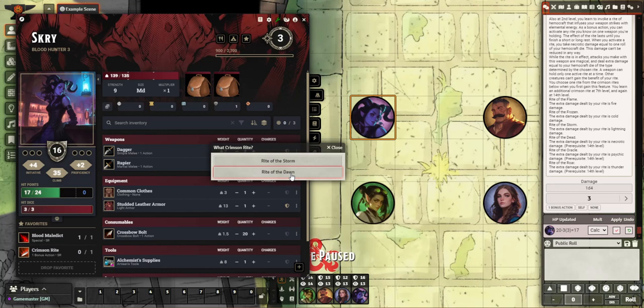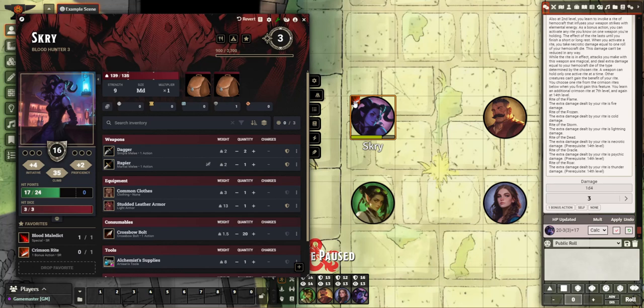You were correct that you picked Rite of the Storm, and you don't get the flame one and you don't get the ice one. But because you are a ghost hunter you also get the Rite of the Dawn, so you can pick between the two. If we pick Rite of the Dawn, it adds in this little effect.